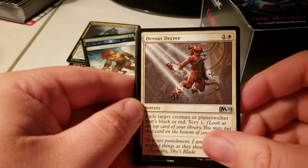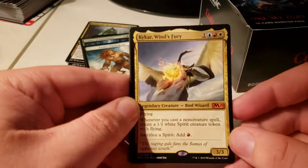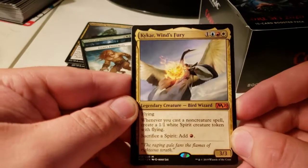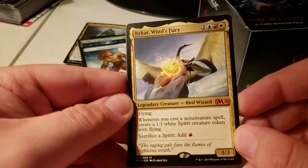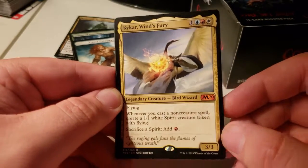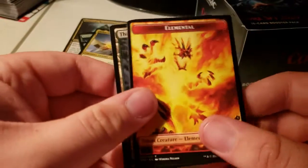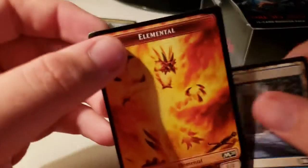Fencing Ace, Devout Decree, Sky Knight Vanguard. We got Kaikara Wind's Fury! Whenever you cast a non-creature spell, create a 1/1 white spirit creature token with flying. Sack a spirit for red. Not bad. Thornwood Falls.